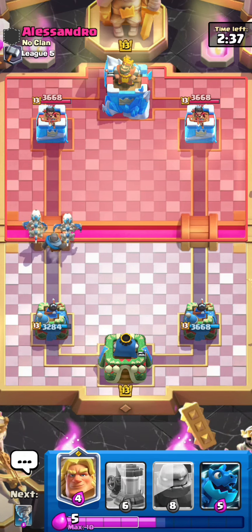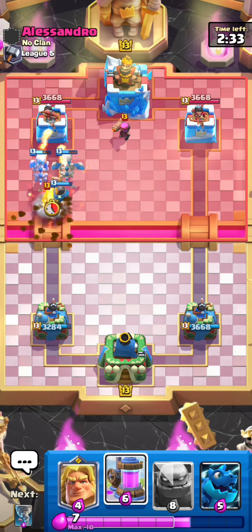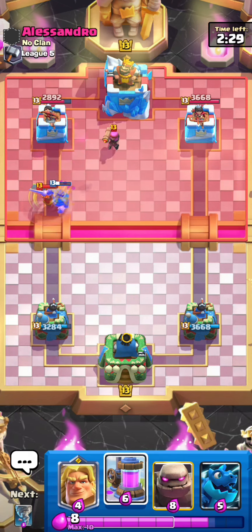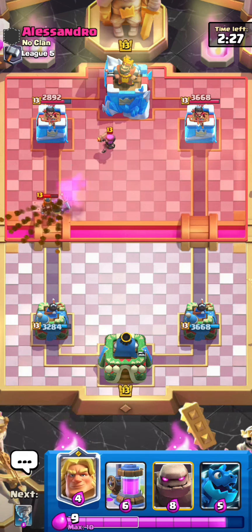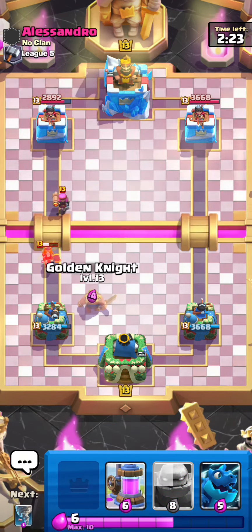There is no need for the Golden Knight. Let's see the anticipation. Again Rocket Dropper and Valkyrie, so I think he has Earthquake. There shouldn't be any Pump used in this match. We'll play the Golden Knight from here.